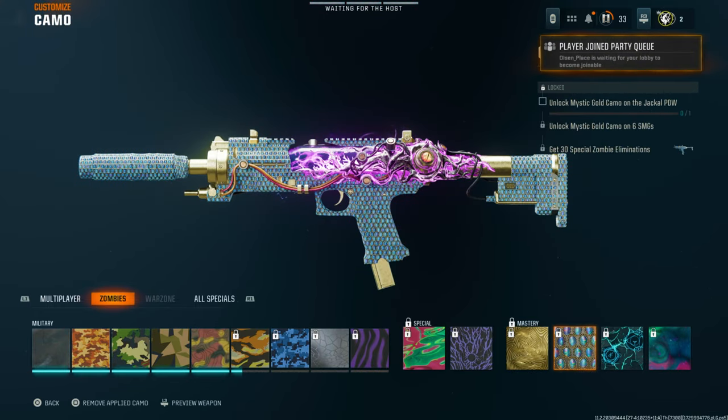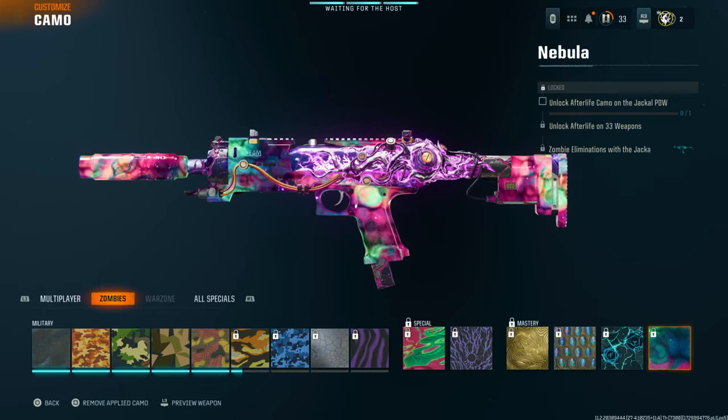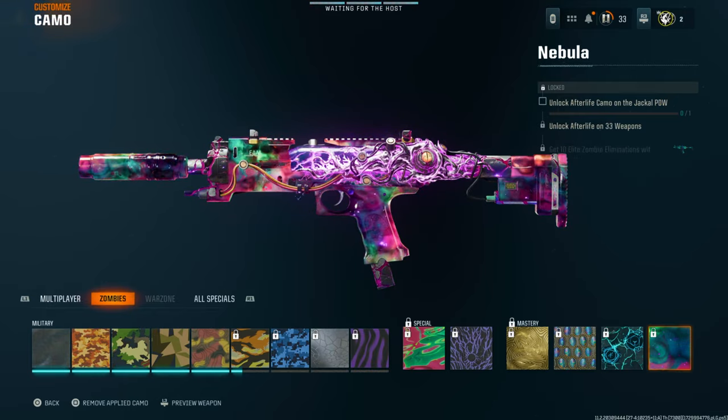So if you have Diamond unlocked, Gold unlocked, Opal, Afterlife, Nebula — whatever camos you have unlocked for one gun, you can put on any other gun, and that includes mastery camos.